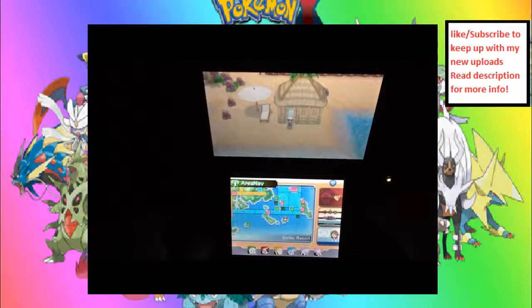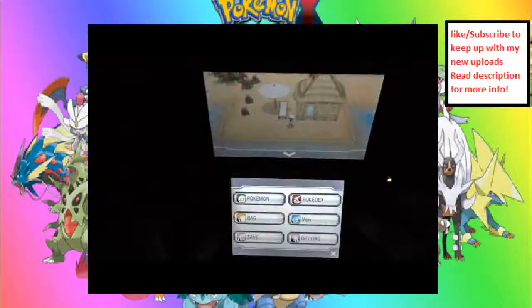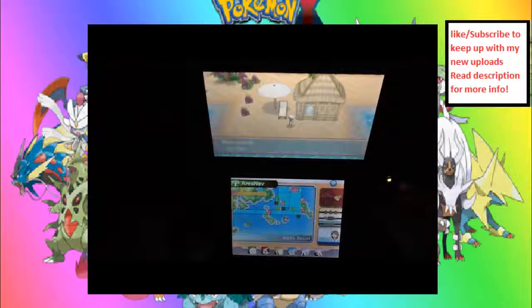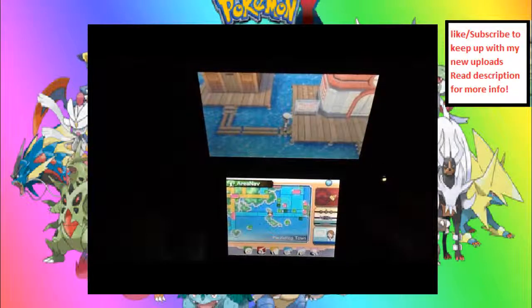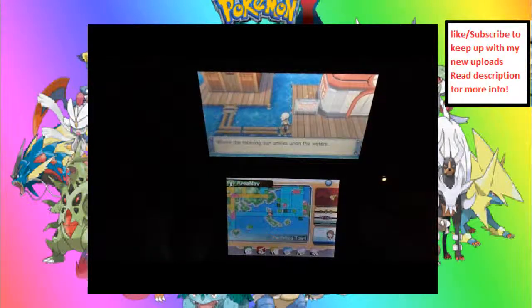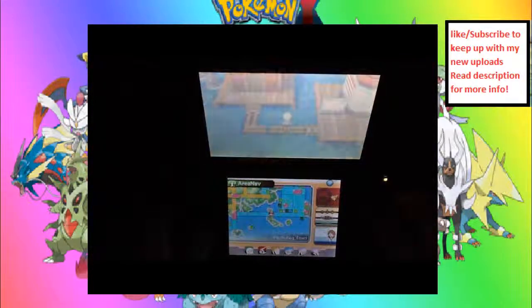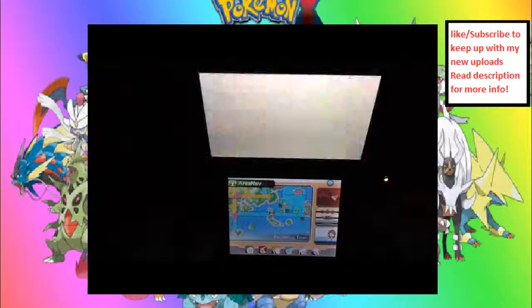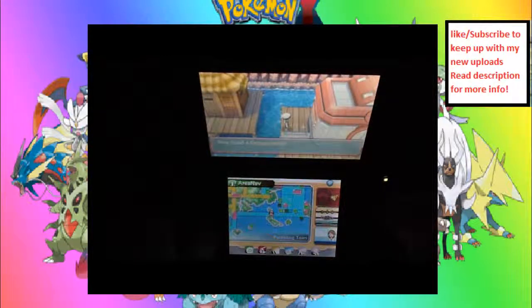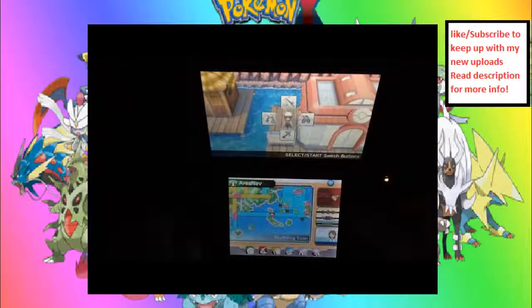Next we'll be getting the Kangaskhanite, and that's going to be at Pacifidlog Town — it's a town with logs, how could you miss it. And as you can see, the Kangaskhanite is not very hard to miss. It's right beside the Pokémon Center. I do want to go behind it though to get the Kangaskhanite. Like so, and here is the Kangaskhanite. Cannot wait to use it — it's banned and such. Not really.